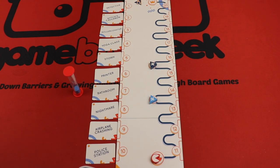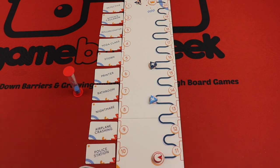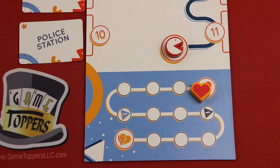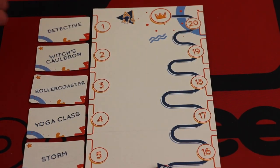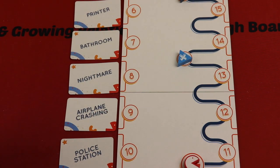Here's most of the game board set up. We're trying to get this little icon here, which looks like a video game character, going all the way up. If it gets all the way up there, everybody wins. But as wrong guesses are made, the heart is going to be dropping down, and if we ever get here, we all lose. In the game, you start with 10 randomized things — printers, bathroom, nightmare, airplane crashing, police station.